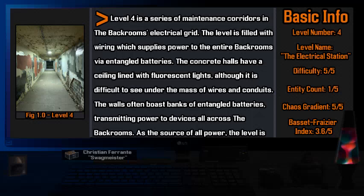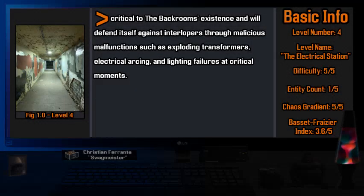Level 4 is a series of maintenance corridors in the Backrooms' electrical grid. The level is filled with wiring which supplies power to the entire Backrooms via entangled batteries. The concrete halls have a ceiling lined with fluorescent lights, although it is difficult to see under the mass of wires and conduits. The walls often boast banks of entangled batteries, transmitting power to devices all across the Backrooms. As the source of all power, the level is critical to the Backrooms' existence and will defend itself against interlopers through malicious malfunctions such as exploding transformers, electrical arcing, and lighting failures at critical moments.